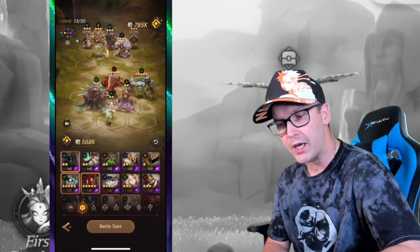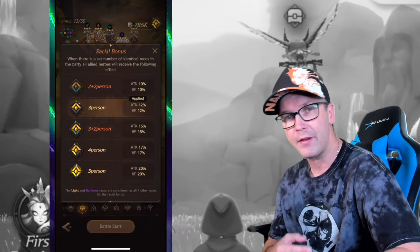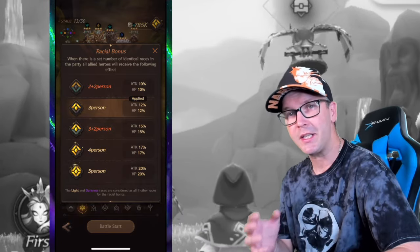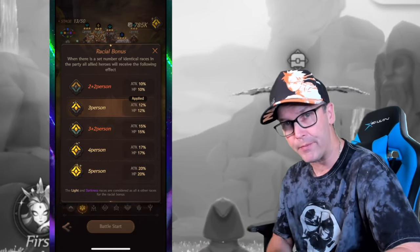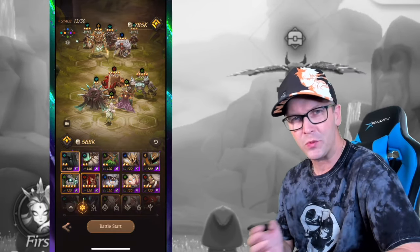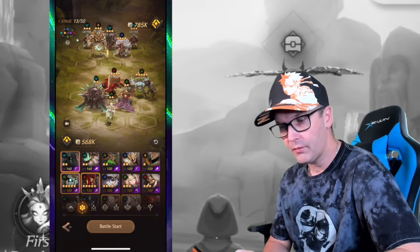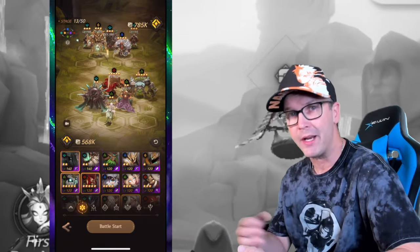If you pair up multiple heroes of the same class, for example three elves, that gives an additional 12% attack and HP. Light and darkness count as any class, so if you have three elves and throw a light hero in, that gives you the four-person buff. The difference in damage numbers you see doesn't always really matter — it kind of just acts as a gauge. It really depends on the characters and their abilities. A star level is probably more important than level itself, but it depends on how you use and group them.